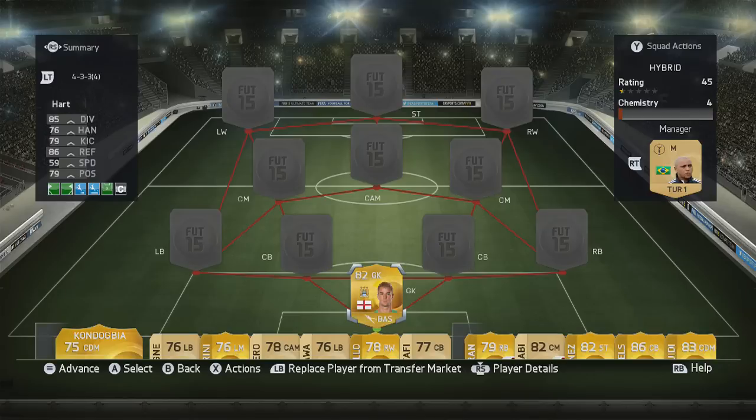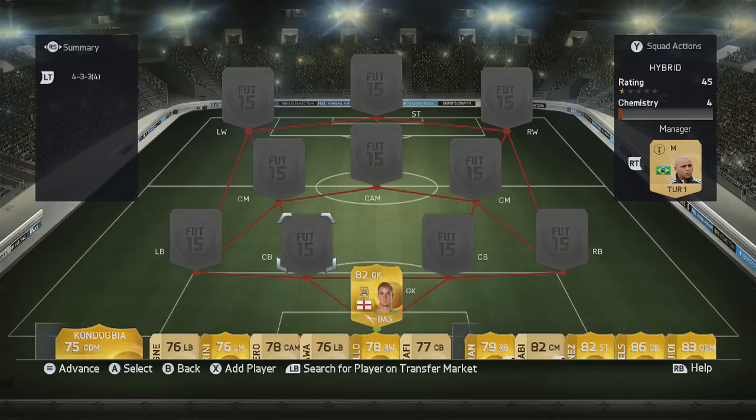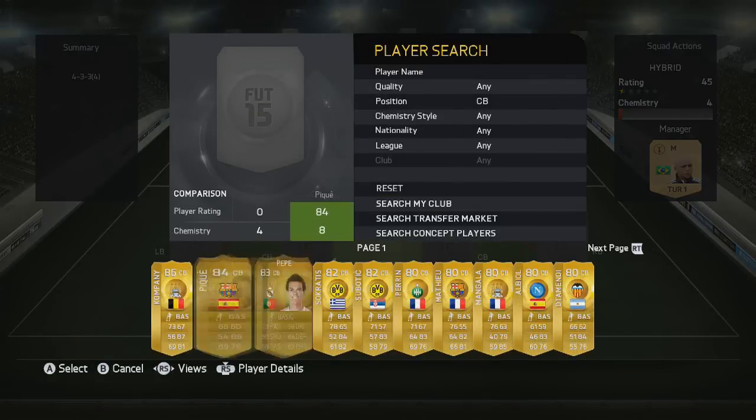The first player is Joe Hart, the number one England goalkeeper. He's got some really nice stats on his card. It's a bit of a shame he did get downgraded, but nevertheless he still does a very good job in this team.